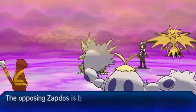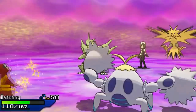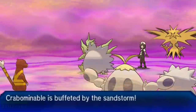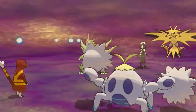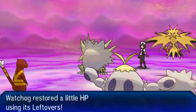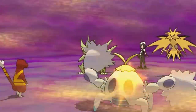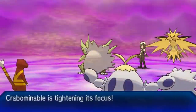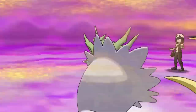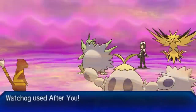Now I can go for After You Focus Punch again — my opponent is either forced to Protect with Ttar, switch out, or just let it die. He's in a pretty rough position because Prankster After You bypasses Tailwind. I love this so much. I go for Focus Punch, and my opponent goes for Protect — he makes the correct read. However, Zapdos is still snoozing, so there's not much he can really do to take advantage of this prediction.